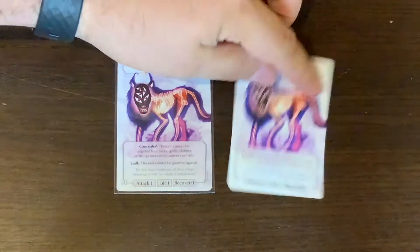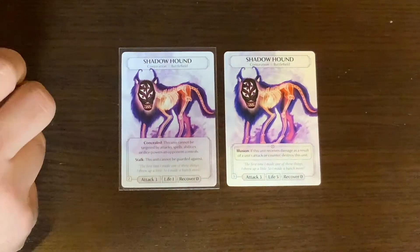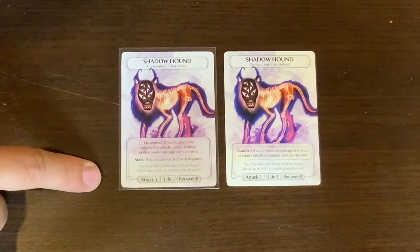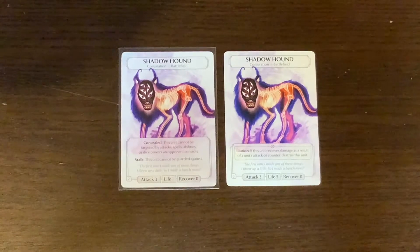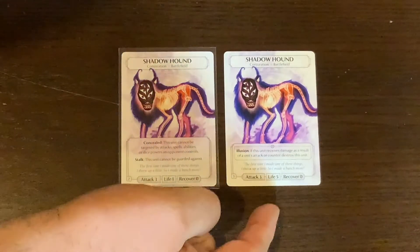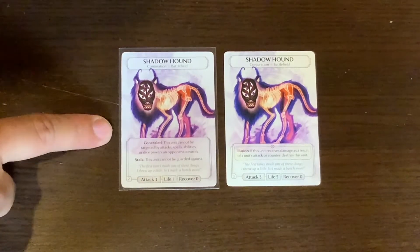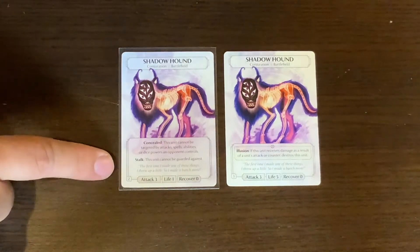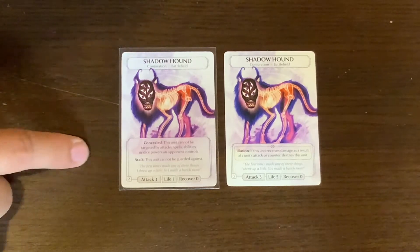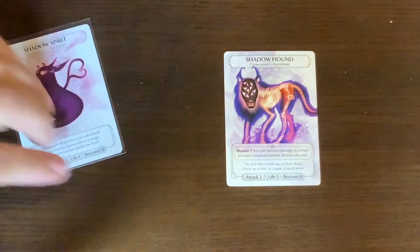Now for Victoria's conjurations, starting with the Shadow Hound. The new edition only has two of these; the original had three. The original had Illusion: if this unit receives damage as a result of a unit's attack or counter, destroy this unit — with stats attack three, life five, recover zero. The new one has attack three, life one, and two new abilities: Concealed — this unit cannot be targeted by attacks, spells, abilities, or dice powers an opponent controls — and Stalk: this unit cannot be guarded against.